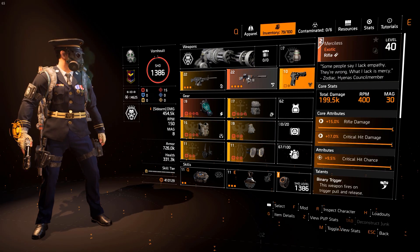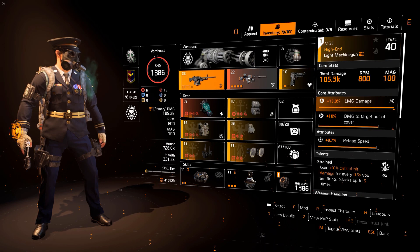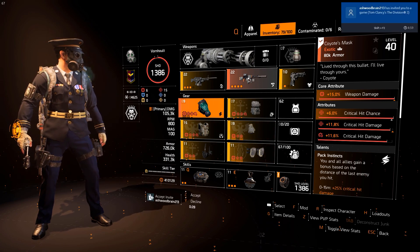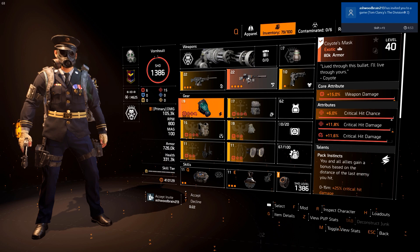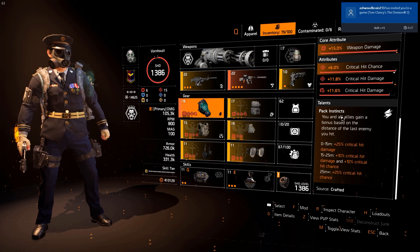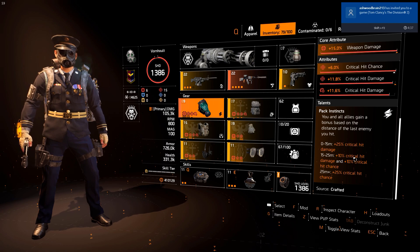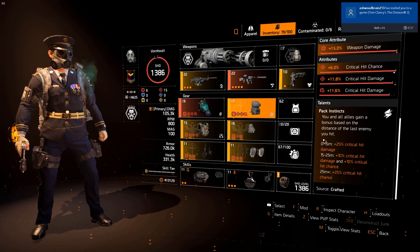I'm using the D50 as my go-to pistol whenever I'm running anything. For the mask, I'm using the exotic Coyote's Mask. This comes with 15% weapon damage, 6% critical hit chance, and 11.8% critical hit damage. I'm using an 11.6% critical hit damage mod. As you all know, this exotic has Back Instincts, which gives buffs based on the distance to the last enemy shot — any of these are a welcome buff for this build.